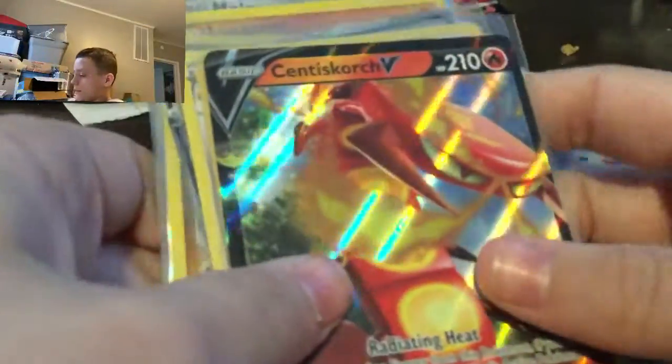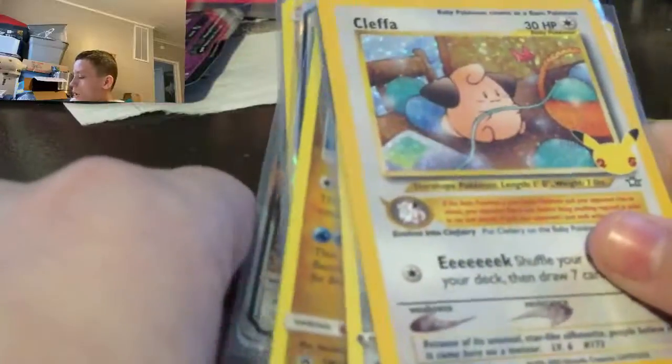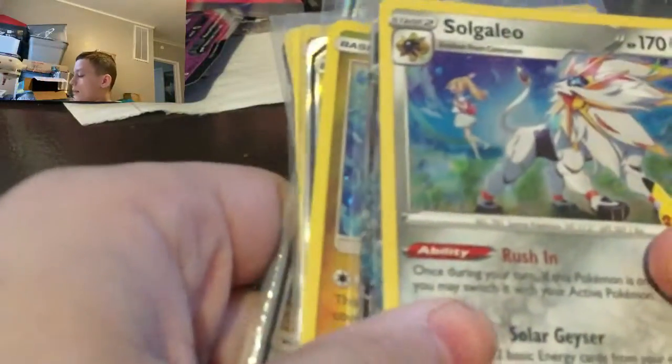So then I've got a Scorch V from Darkness Ablaze — I can put that right there. Then I have an over $200 card, PSA 10 graded. This thing is actually kind of rare.